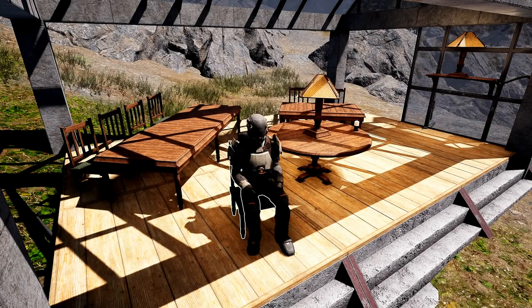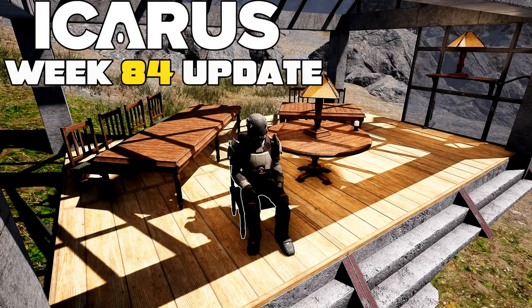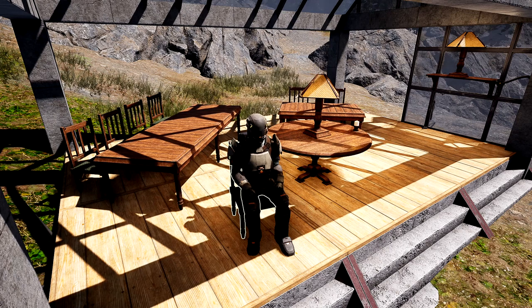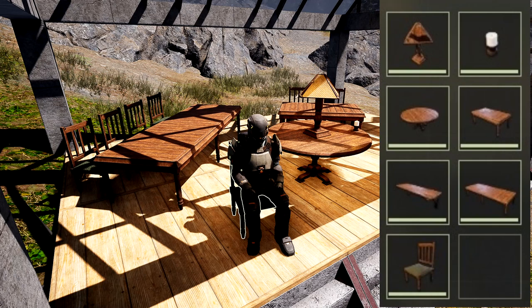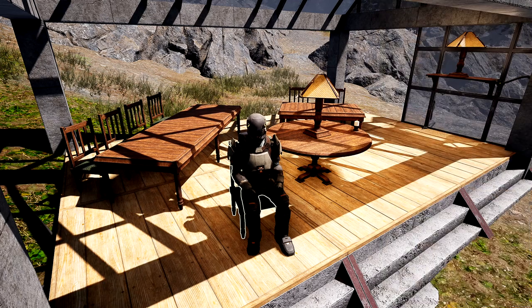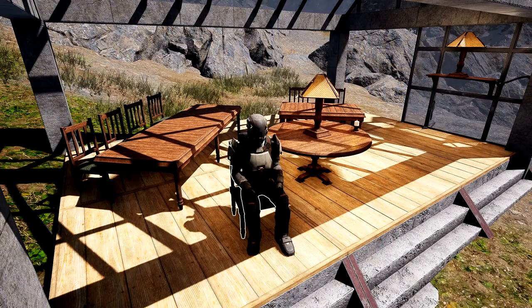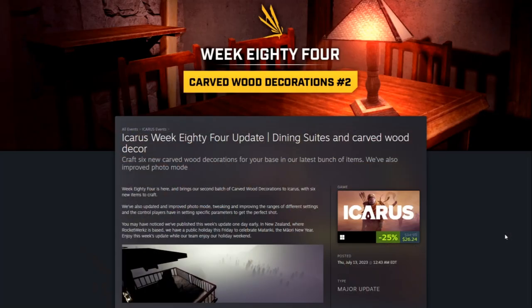What is up everybody, Josh here again, and today we have an Icarus Week 84 update. This week they've added three new tables, one new chair, two new lights, and a shelf — all carved wood, seven new items into the game for you to build and craft on your prospects. They also made some changes to camera mode and we have some future notes. Let's get into it.